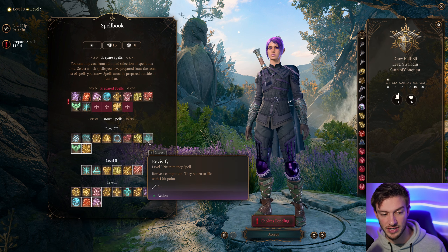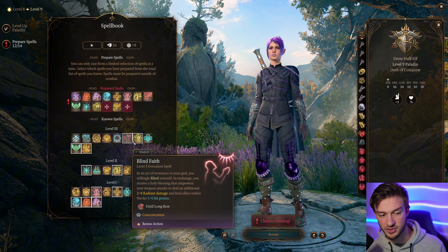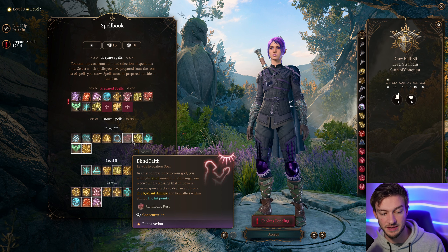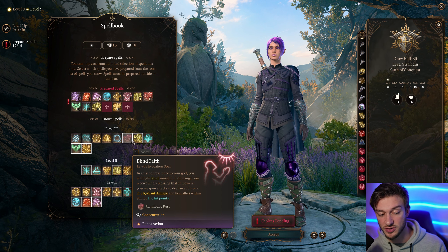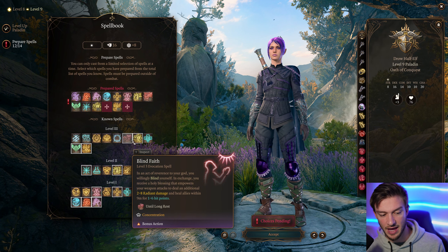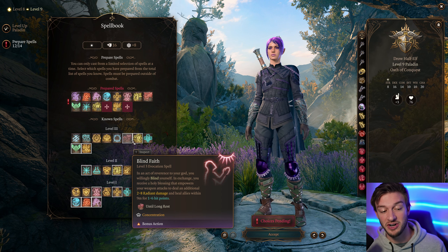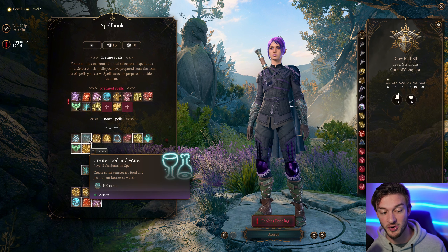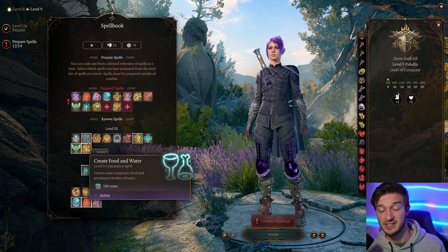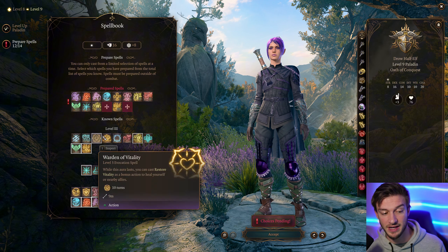We also got Revivify here. Blinding Smite does 3d8 Radiant and potentially blinds your target. There's also Blinding Faith — you willingly blind yourself and in exchange receive holy blessings and empowered weapon attacks dealing an additional 2d8 to 2-4 Radiant damage, and heal allies within 9 meters for 1 to 6 health. What's cool about Blind Faith is you can use the Spear of Evening to remove the blindness from yourself. We also got Create Food and Water, which is useful for camp supplies whenever you have spell slots left at the end of a day.